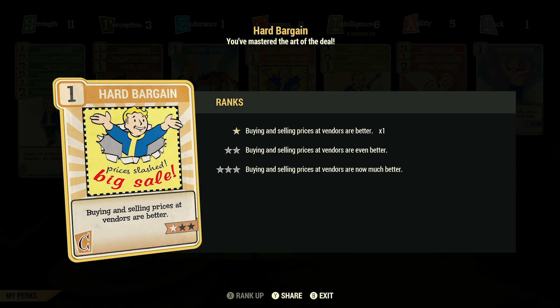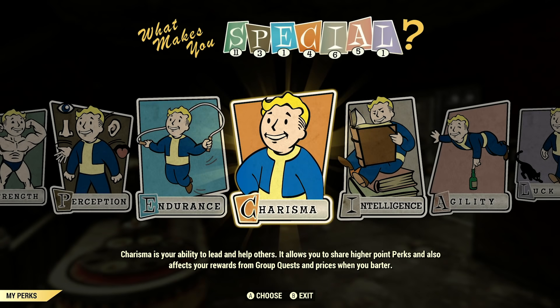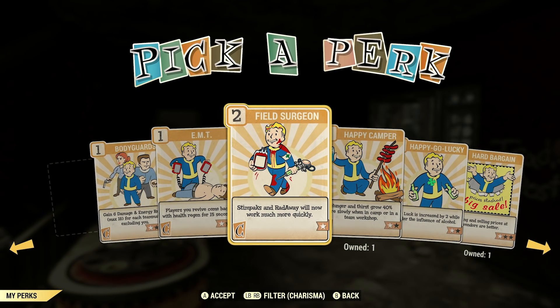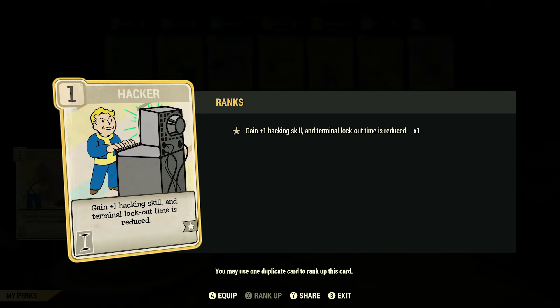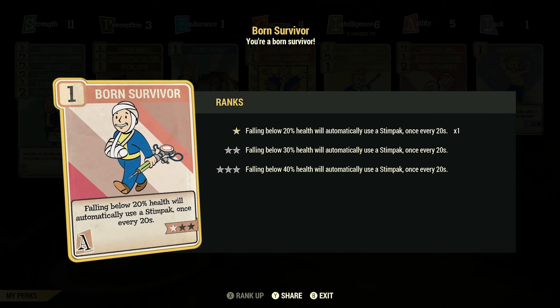Hard Bargain in the Charisma chain is solid for making more caps. If you're adventuring alone, check out Lone Wanderer. If you're adventuring as a group, there are a ton of perks in the Charisma category to help you level up quicker. By far the most important, like any Fallout game, are Lockpick in the Perception category and Hacker in the Intelligence tree, as these can get you into areas you wouldn't otherwise be able to access — and every hack and lockpick is worth XP every time. Get Gunsmith if you want to make your own badass guns, whether to use or sell. And also Born Survivor, which auto-uses a Stimpak if you drop below 20% health — that has saved me on more occasions than I care to remember.